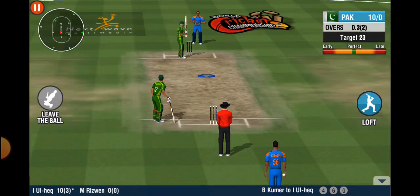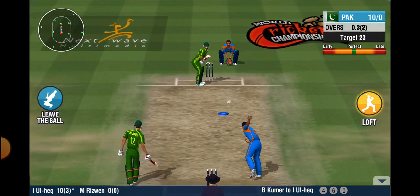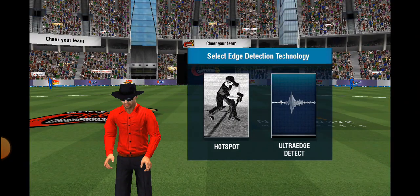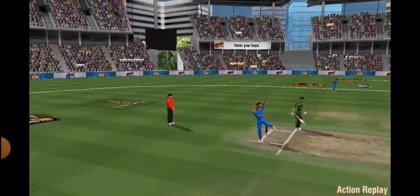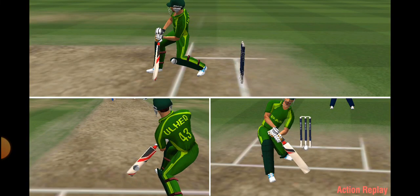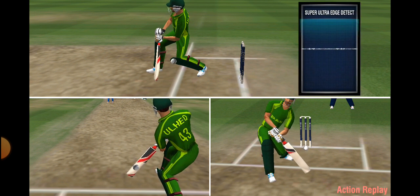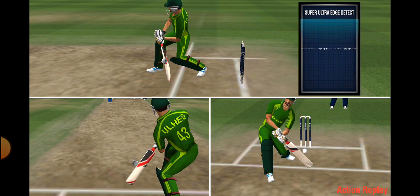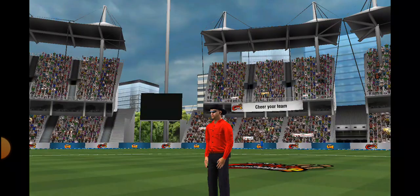A good length from the bowler — that's a fine delivery. The umpire isn't taking any chances with this one. Time for a closer look. He swung it just a tad off center, wasn't expecting to miss that one. Could be a nick, but we'll need Ultra Edge Detect to confirm. Looks like a lot of fuss about nothing — all quiet on the Ultra Edge Detect. He's safe.